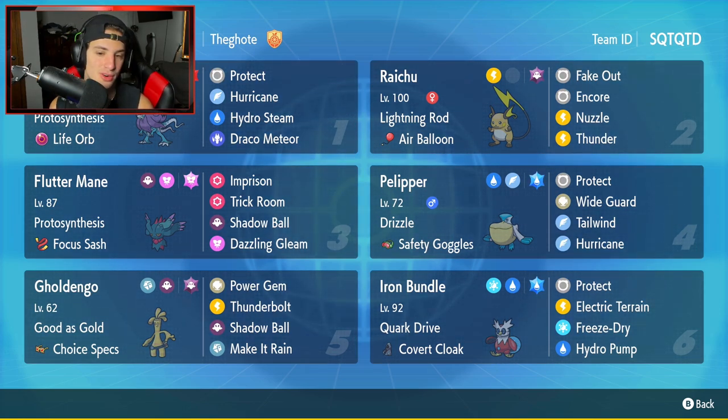Fluttermane is our third Pokemon, and this Fluttermane is amazing. It has Protosynthesis, Focus Sash, and Imprison Trick Room — one of the best ways to counter Trick Room. Then it has Shadow Ball and Dazzling Gleam for two STAB moves.